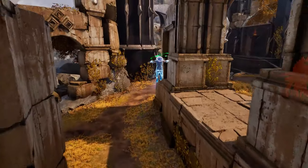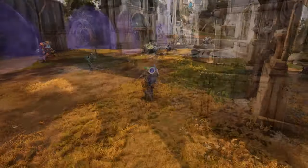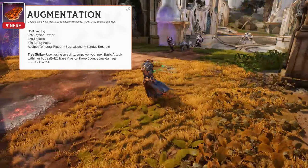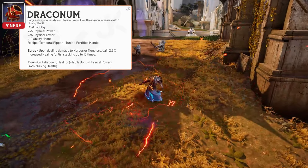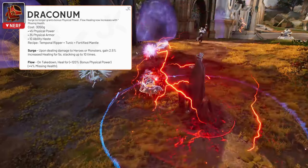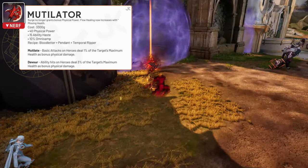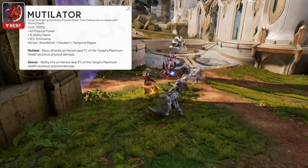Fighters have had their core 3 items tweaked this time around, with all of them receiving a significant passive change. Augmentation has had its movement speed passive removed, and the empowered basics from True Strike now deal true damage. Draconum's Surge passive no longer grants additional physical power, but the health it restores on takedown has been increased. And finally, Mutilator's passive no longer steals max health from the enemies, instead just dealing 3% of the target's max health as damage.